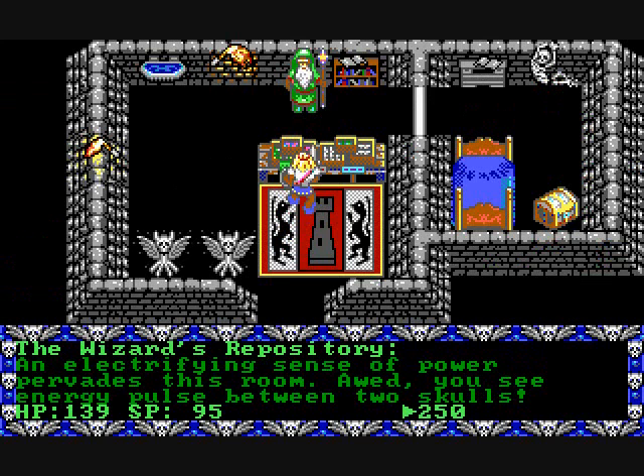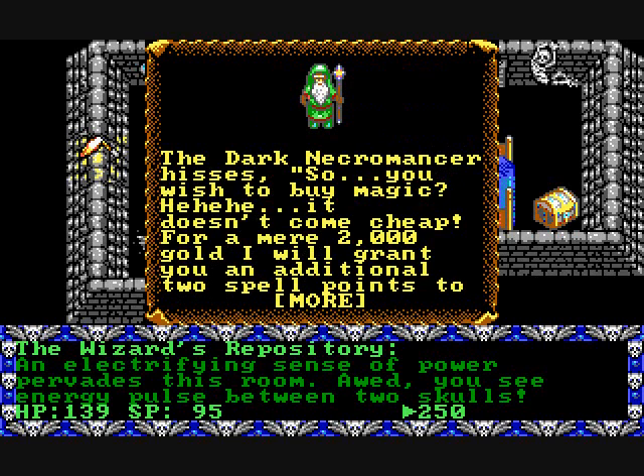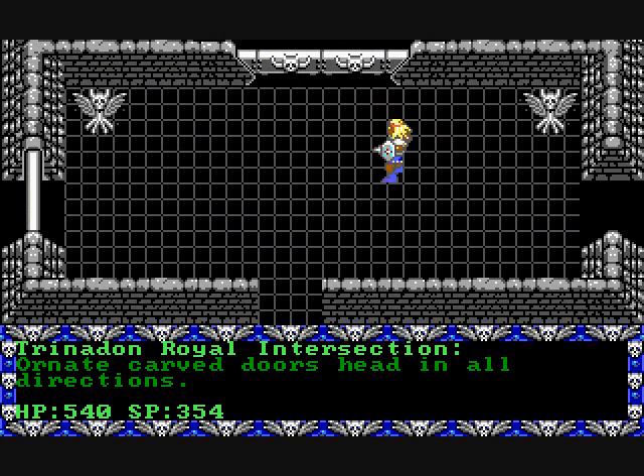Throughout the game, you collect gold pieces, which are not much use in the game, but here's actually an example of where you can use it. For every 2,000 gold, you can increase your spell points by two — your maximum spell points.